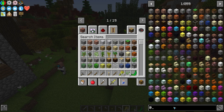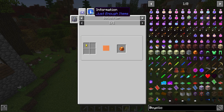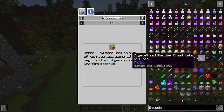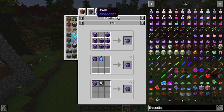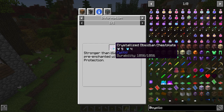For example, Cyclic — I love Cyclic. What Cyclic does is give you little information tabs that tell you exactly what items are used for. 'Crafting material' means you can't use it directly — it's only meant for the crafting table. These boots? Stronger than diamond, come pre-enchanted with Feather Falling and Depth Strider. This chestplate comes pre-enchanted with Protection.